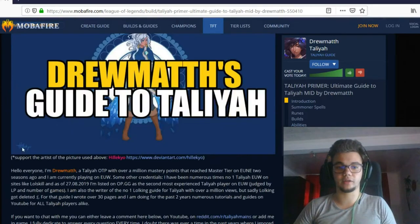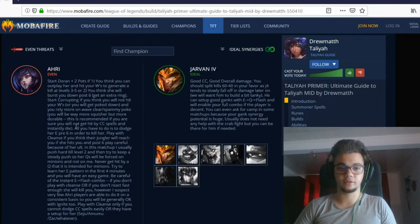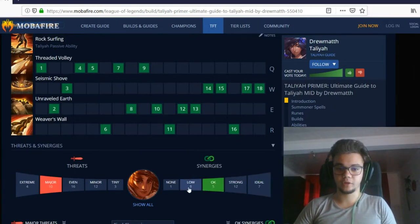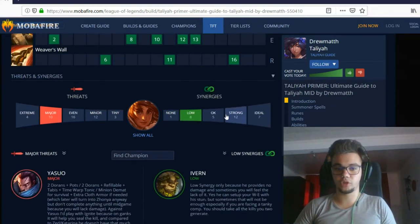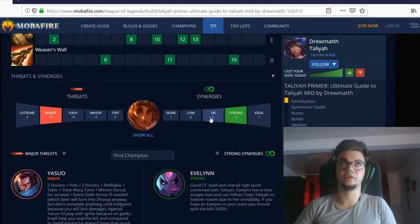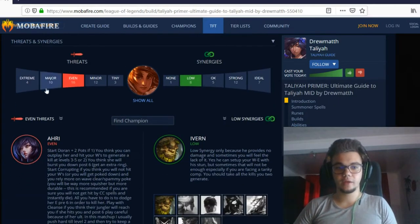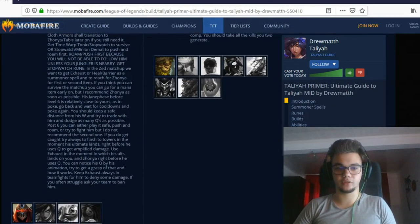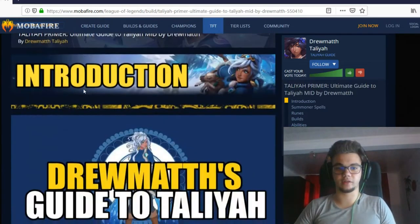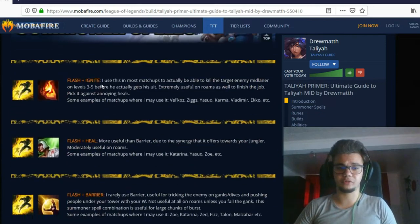The real guide starts here. I don't really have time to cover all of these, but you can see any matchups here in this section, and any synergies — which champions you work with, which champions you have easier ways to win against at the same skill level, and which champions are not that great with Taliyah. We'll go over some of these matchups later. For now we have an introduction with some disclaimers, not really relevant right now.